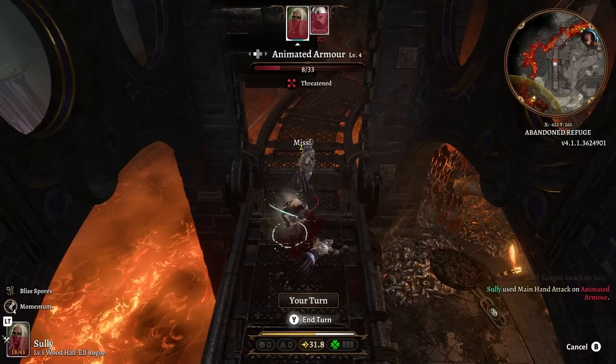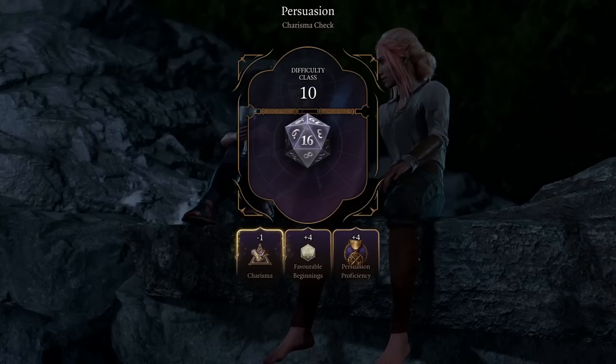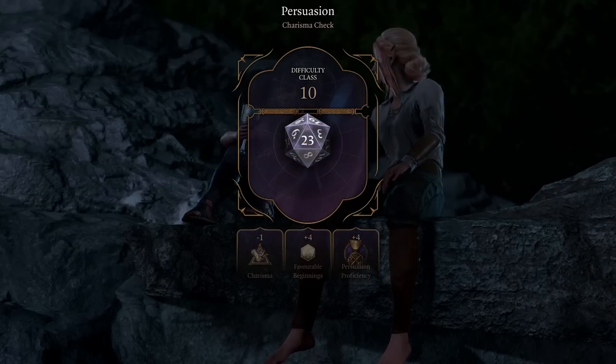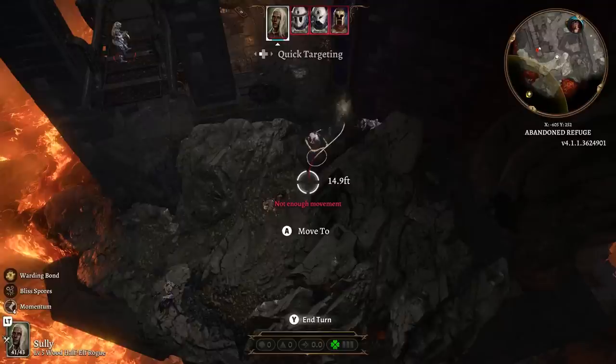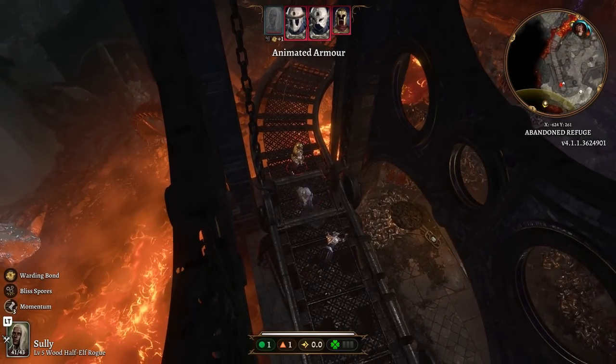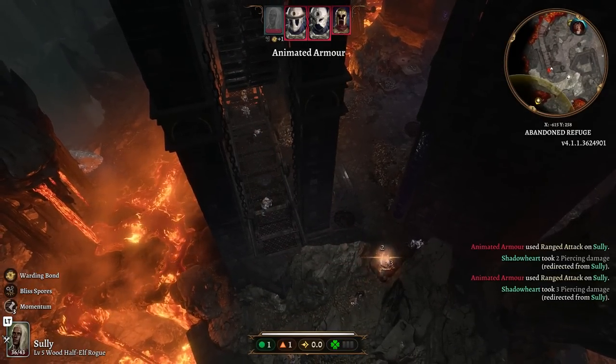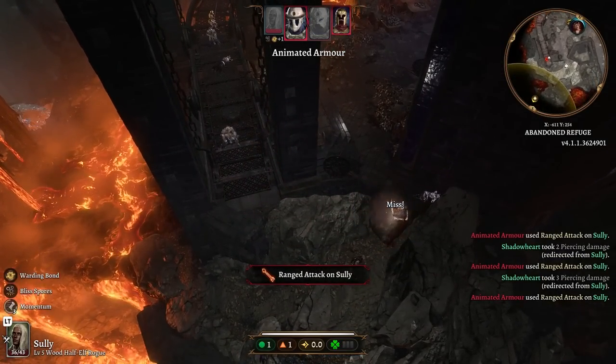To assist players with their hit chance, Karmic Dice is designed to bend RNG in the rolling character's favor for those attack rolls, saving throws, and dialogue roll moments. One thing to note about this design is that it also applies to NPCs and enemies, which means they can also land those critical hits on you during combat for additional damage.